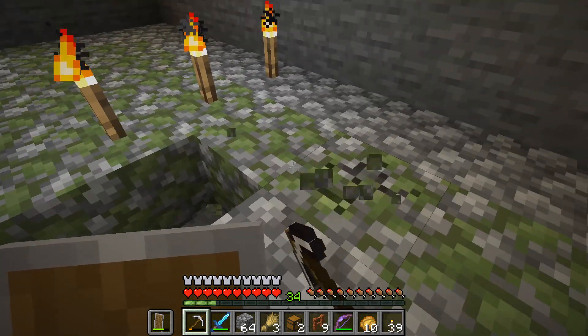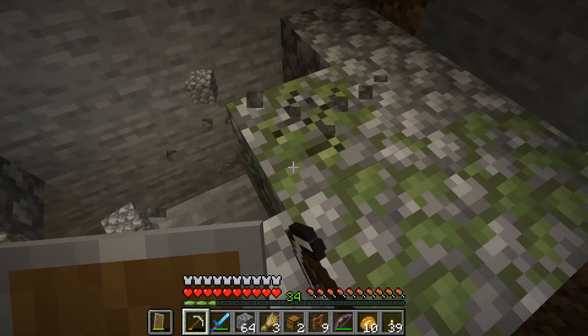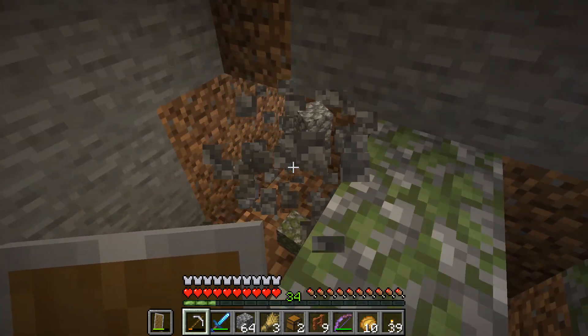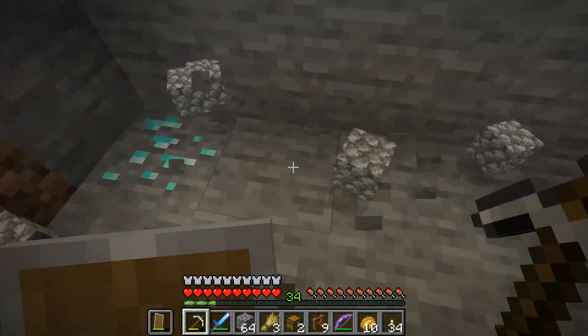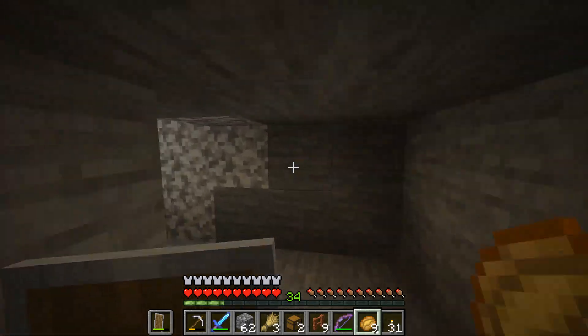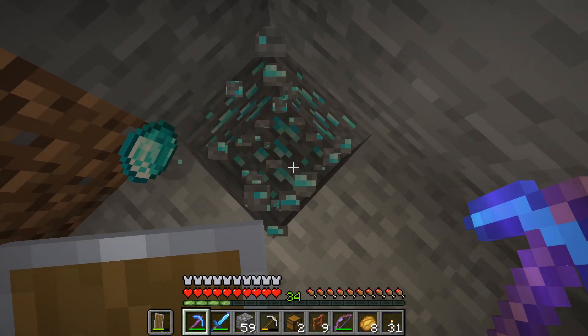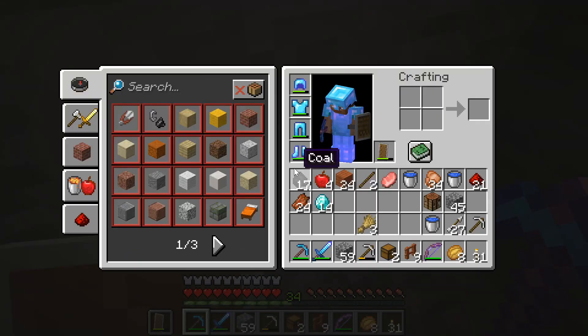Now just remember when you're mining: do not break the blocks with the torches on them. If you break those then spiders will start spawning. While I was mining all this out I came across some diamonds, so I had to run up to my house and grab my Fortune 2 pickaxe. I came running down, started mining all those diamonds out, and I had found a huge vein — after mining it all out I had 14 diamonds.